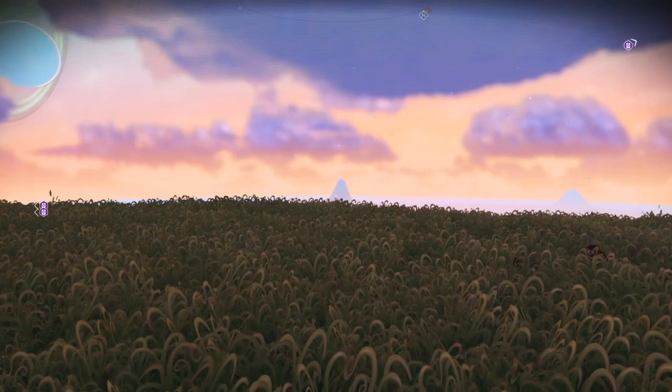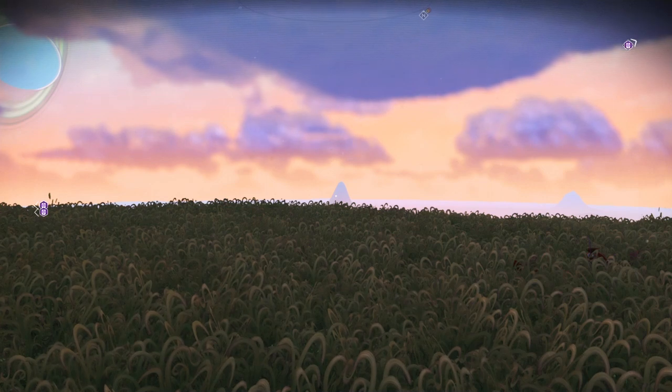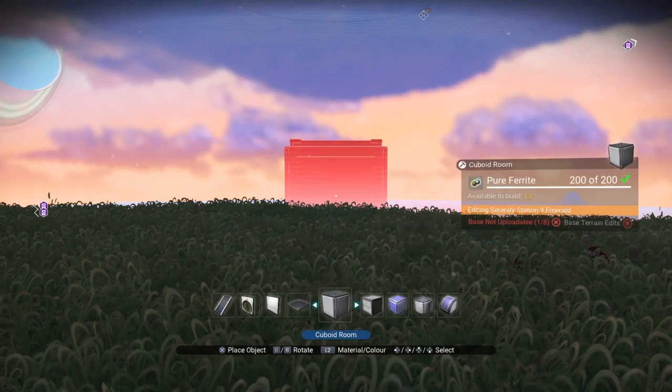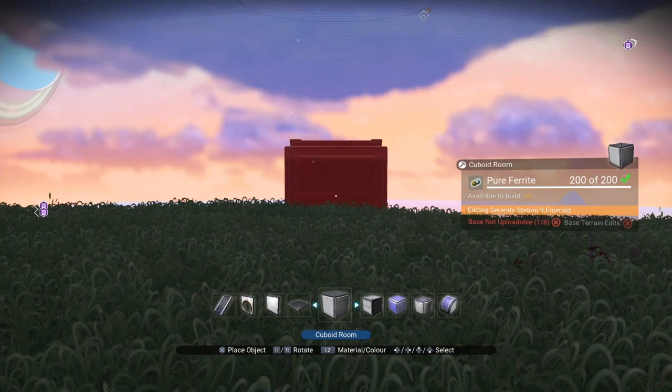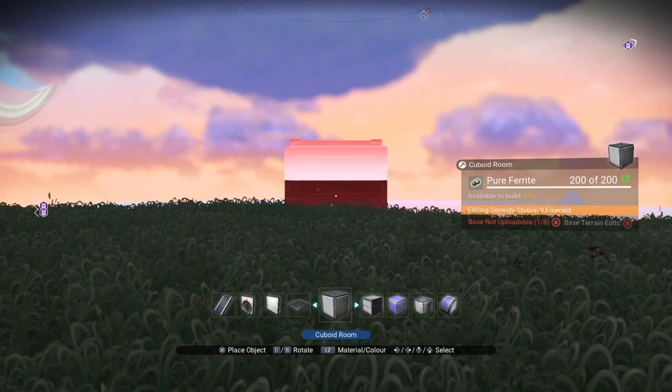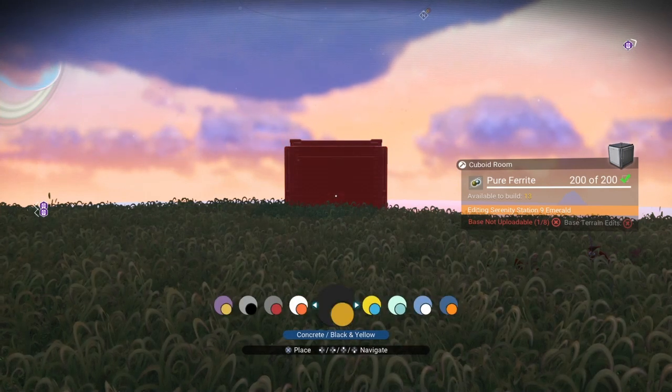Hello, Data here. Welcome back. We're going to watch the morning sunrise while we build step-by-step an apartment, base, or condo themed in a portal. The first thing you want to do is check your favorite material.